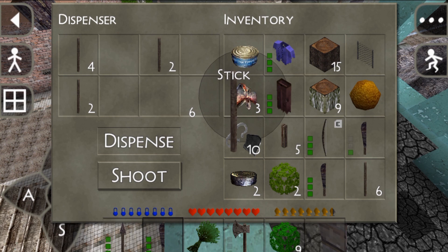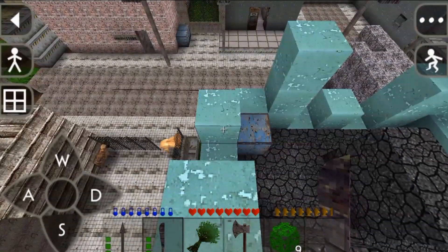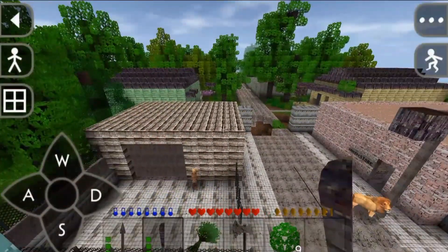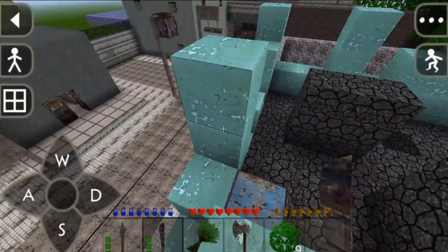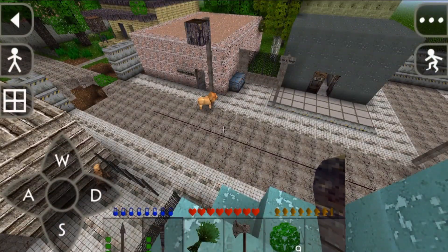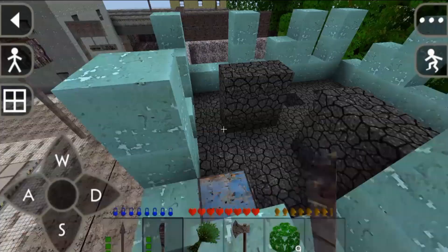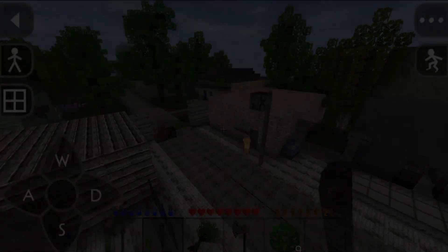Oh look what I found — some sticks. That was all in this dispenser. Alright guys, this is part one of this new adventure we're on. We gotta travel to that police department I'm guessing. Make sure y'all smash that like button and go share this map if you can, give it some stars so they can work on episode two. Anyway, peace — Super 31. See y'all in the next one, we out of here.